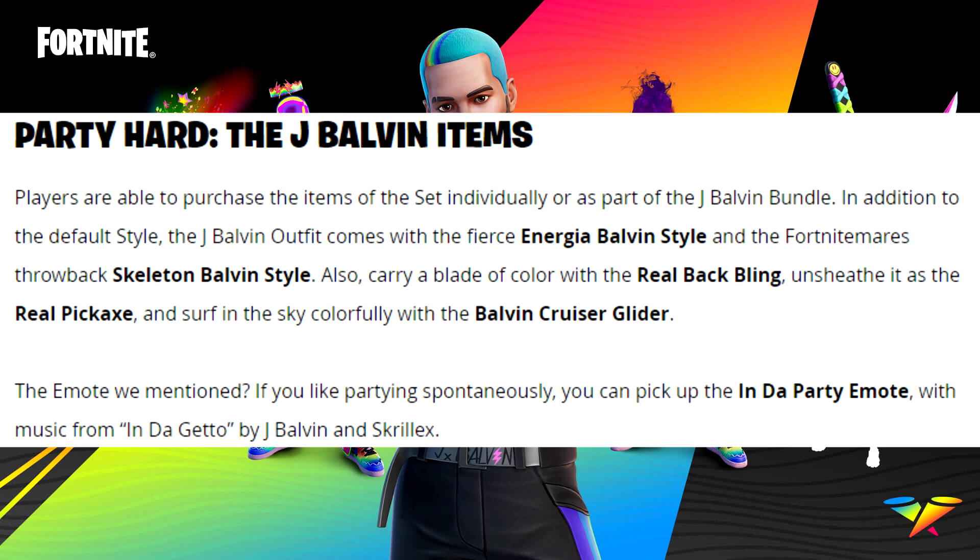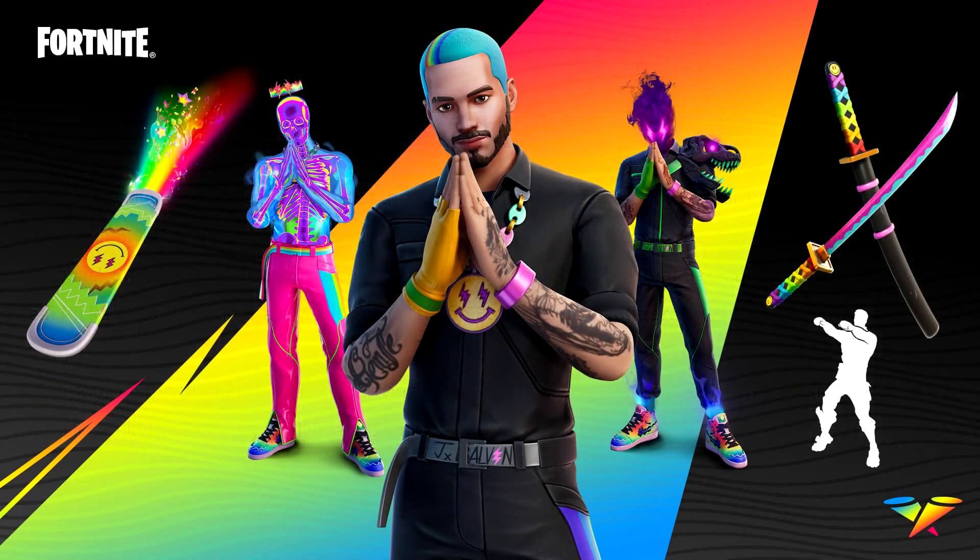The emote — if you like partying spontaneously, you can pick up the In the Party emote with music from 'In the Ghetto' by J Balvin and Skrillex. As you can see, we've got the first style in the center, which is J Balvin himself. The one on the right is called the Energy one, and the one on the left is the throwback to Fortnitemares — the skeleton version.